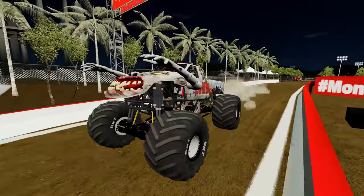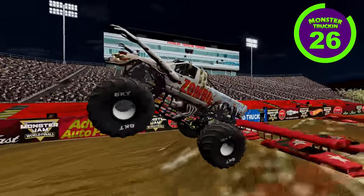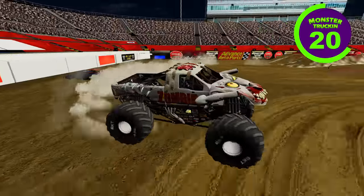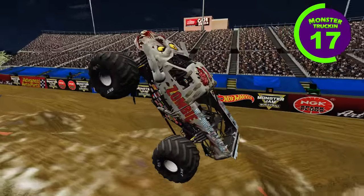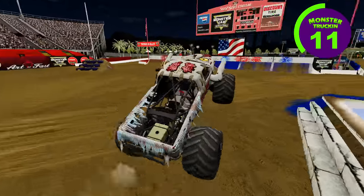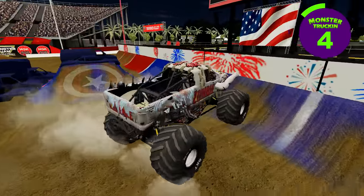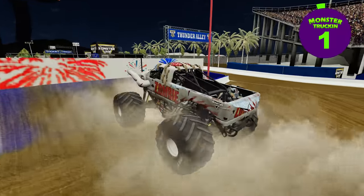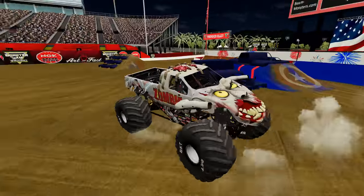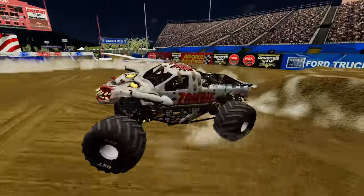Next up, we've got Zombie. The clock starts — Zombie with some huge air, then a bicycle. Zombie gets a sky wheelie — this is a really nice run for Zombie — and then he gets a wheelie right after that. Zombie heading for the backflip box — and Zombie with a perfect backflip. Zombie's going to finish up with another backflip and he gets the landing. That was an amazing freestyle run for Zombie. Now he's going to do some donuts for the fans.